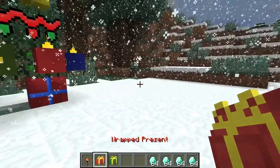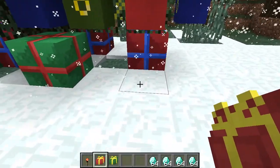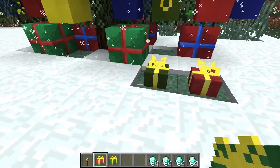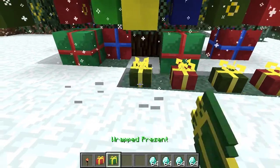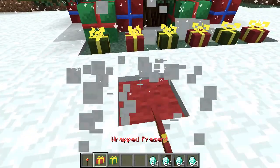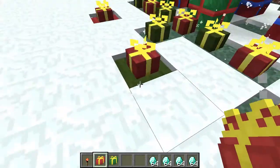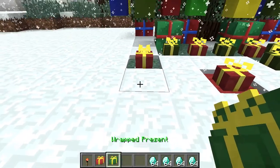I don't know why I have so many extra diamonds — if I knew, I could have wrapped them. Let's just place all these down and mix it up a little bit, placing them down randomly. Let's put a green present in here.